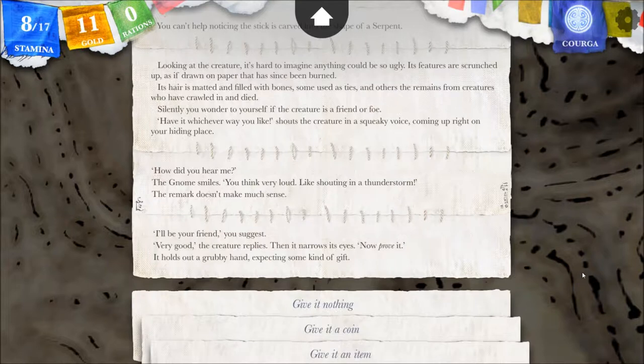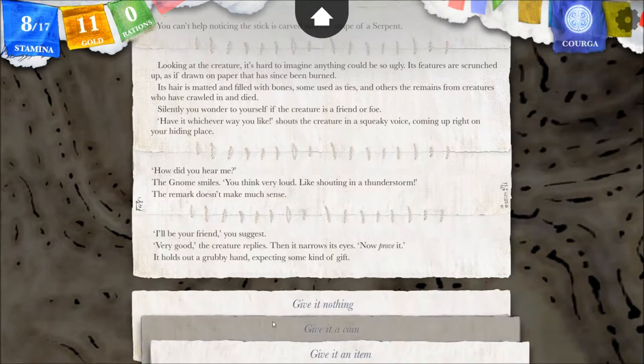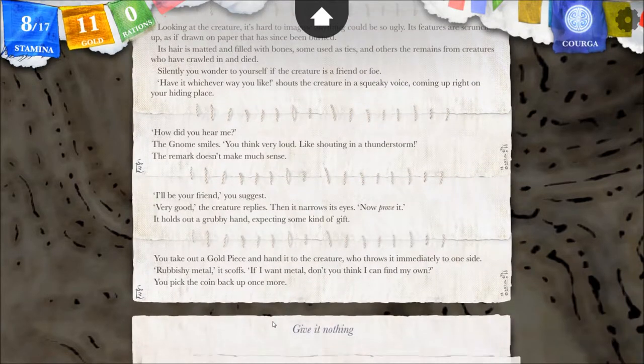'I'll be your friend,' you suggest. 'Very good,' the creature replies, then it narrows its eyes. 'Now prove it.' It holds out a grubby hand, expecting some kind of gift. We give it a coin — I predict the coin will mean nothing. You take out a gold piece and hand it to the creature, who throws it immediately to one side. 'Rubbishy metal,' it scoffs. 'If I want metal, don't you think I can find my own?' You pick the coin back up once more.